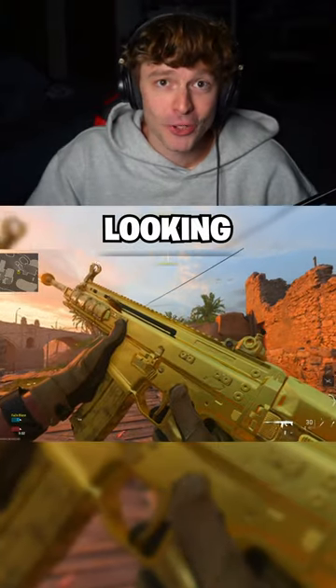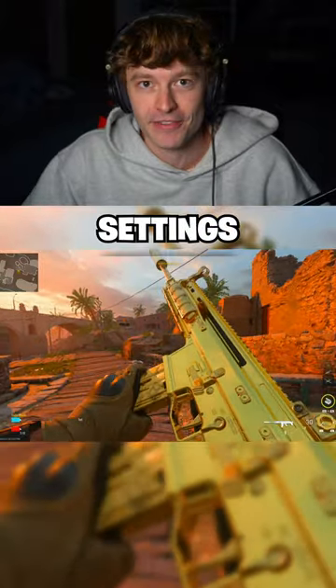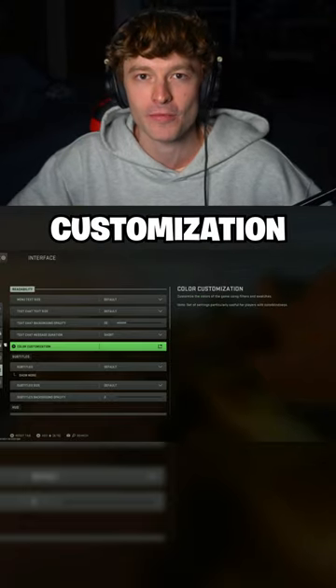It's really easy to get your game to go from looking like this to looking like this by just changing a few things in the settings. Once you open up the settings, scroll down to where it says Interface, click on that, and then under Readability, click the part that says Color Customization.